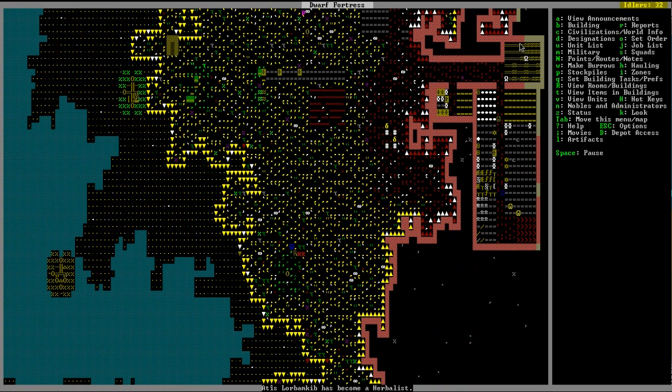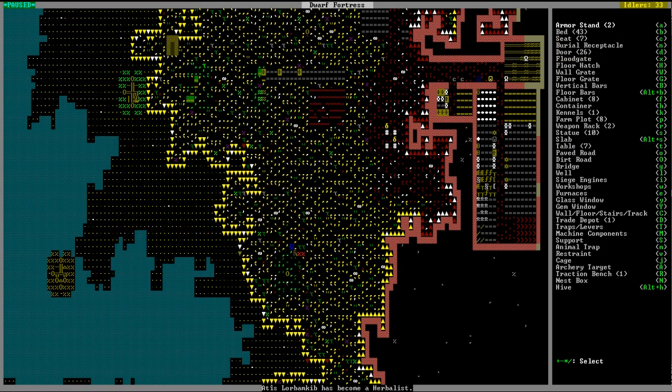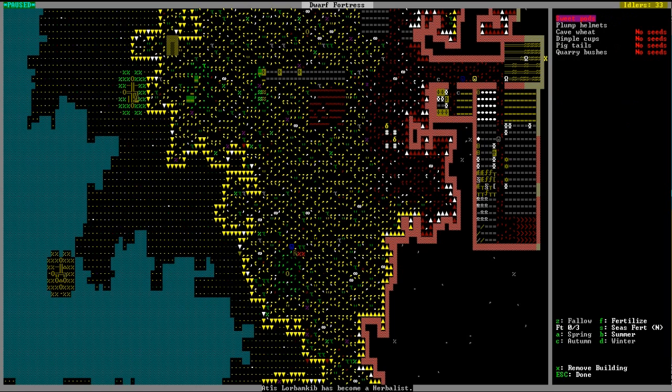Let me make sure my farm is going well up here. Nothing's planted right there — why isn't it? Let's do a plot. So we're out of... cave wheat partially planted, pigtails partially planted, quarry bushes partially planted. The only thing we've got plenty of is this one, which is fully planted.